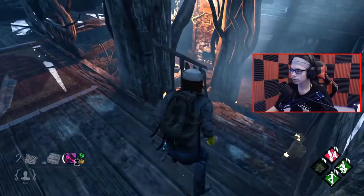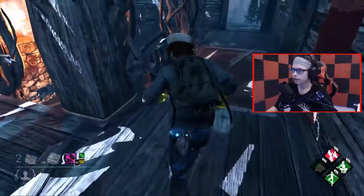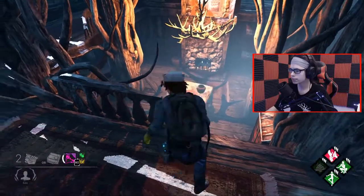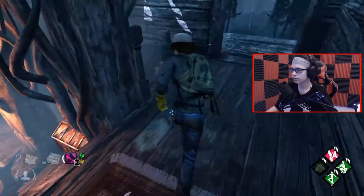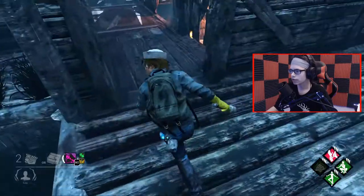You want to run it with him coming up the stairs — go through that door and then around, and then take the window. The best way for the killer to counter this is to jump down this way and cut you off at the drop. If you have bounce landing, that won't be the case. Apparently he's leaving me.